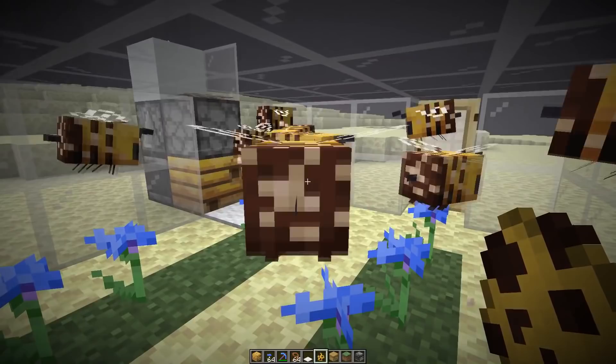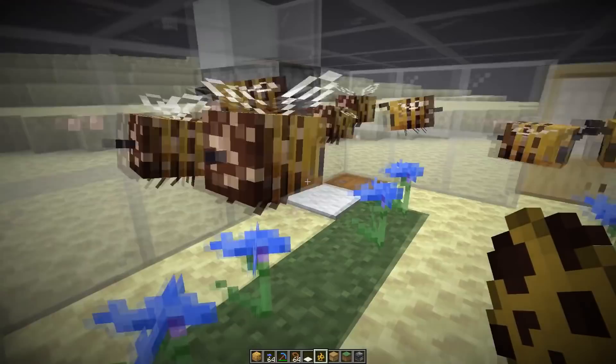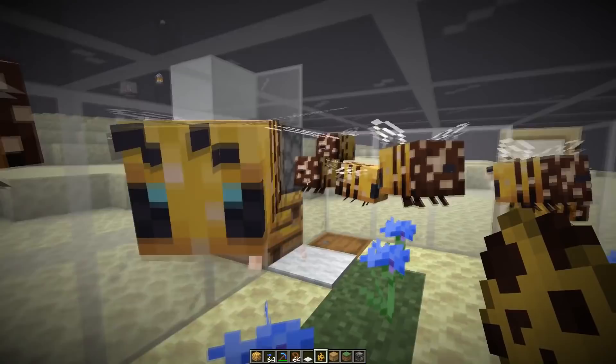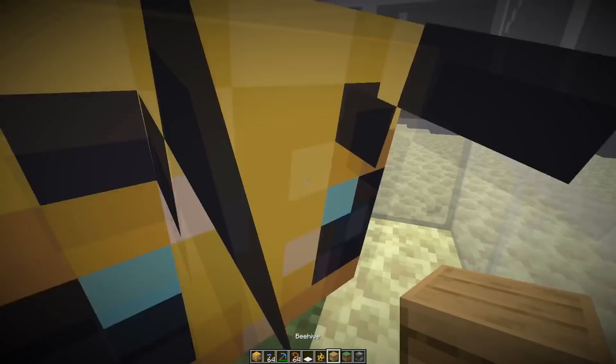Once you've got a good amount of bees, you want to stop the honeycomb farm — you can just place a carpet in front, or any block that has a hitbox, to prevent the bees from going outside. Now we need to get all the other bees into the hives. The problem is if you break the hives while there are still bees outside, the other bees will attack you, and once they sting you they'll also die. So I'm going to get all of those bees inside so we can safely break the hives later without risking getting attacked.